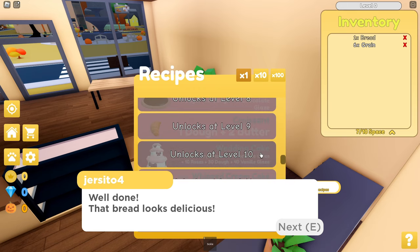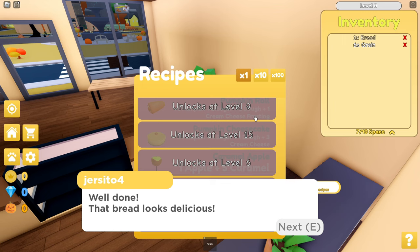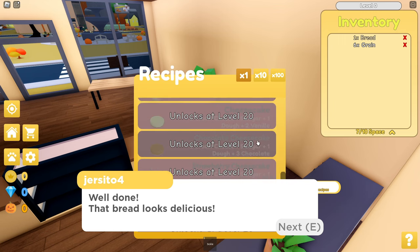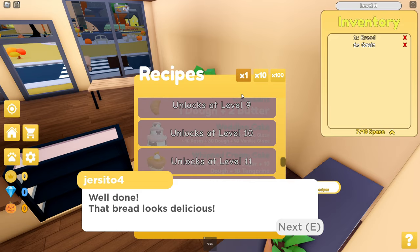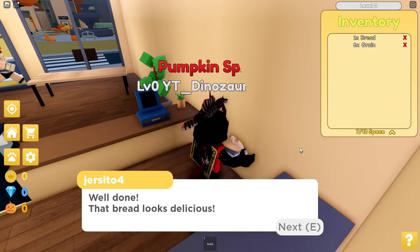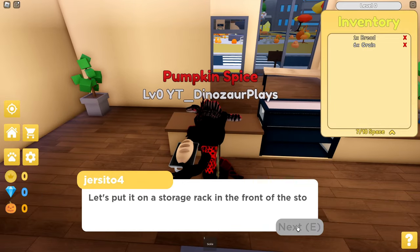There's a lot of stuff. Wedding cake, pumpkin loaf — one dough and one pumpkin. Birthday cake... wedding cake has got to be expensive. Let's put the bread on the storage rack in the front of the store.